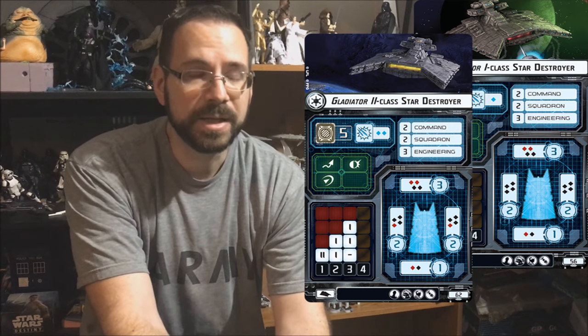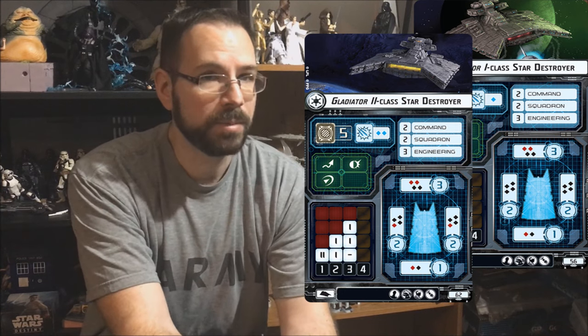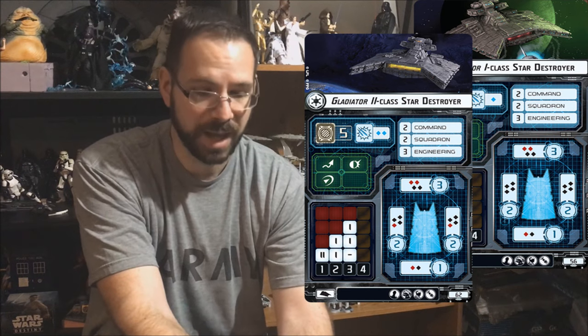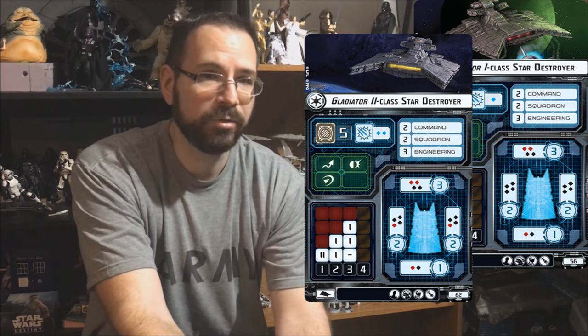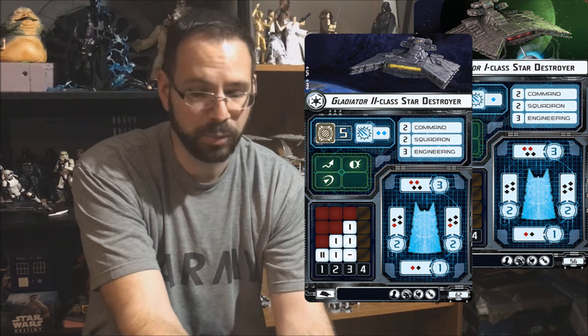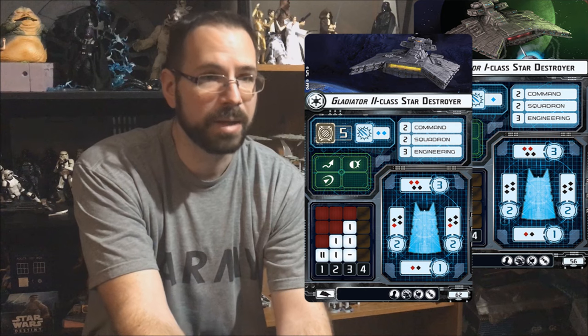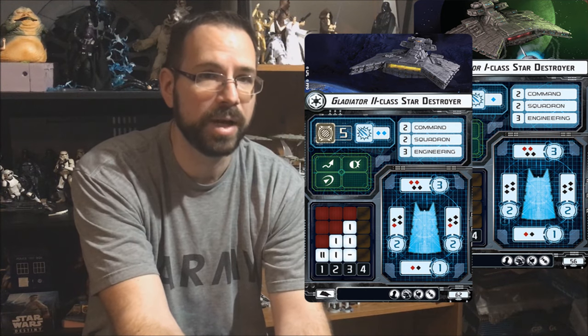It's a pretty nice ship. You'll probably only ever need to get one, but there are some uses if you want more than one — we'll talk about those when we get to the titles. This is a black dice heavy ship. It has a little bit of red in the front, and with the Gladiator 2 a little red on the sides, but it's really primarily used as a ship to get into close range and roll lots of black dice damage.